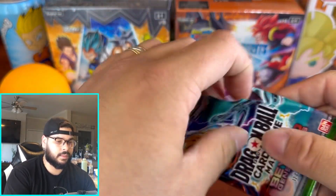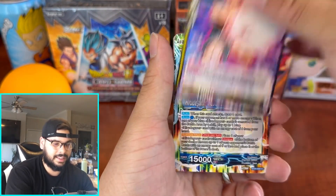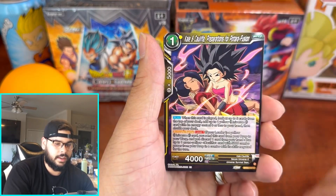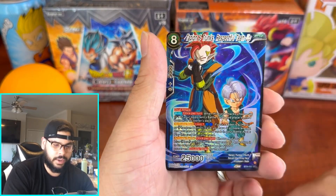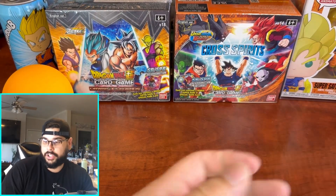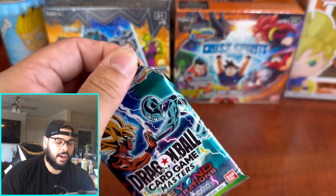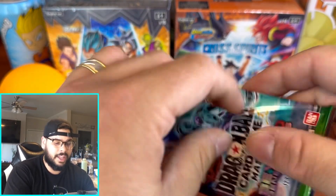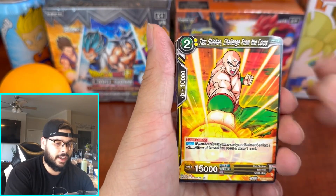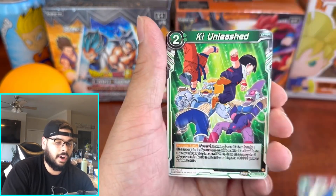The SRs in this set almost look like SPRs — if they had just a little bit of texture they would look exactly like SPRs. We got Janemba, Harudegan, Beerus, Son Gohan. If you saw my Instagram, I was able to get my hands on that Son Gohan alternate art SER from Fusion World — it's an amazing card. Go check out my Instagram, link in the description. Subscribe, like, and share the video too.